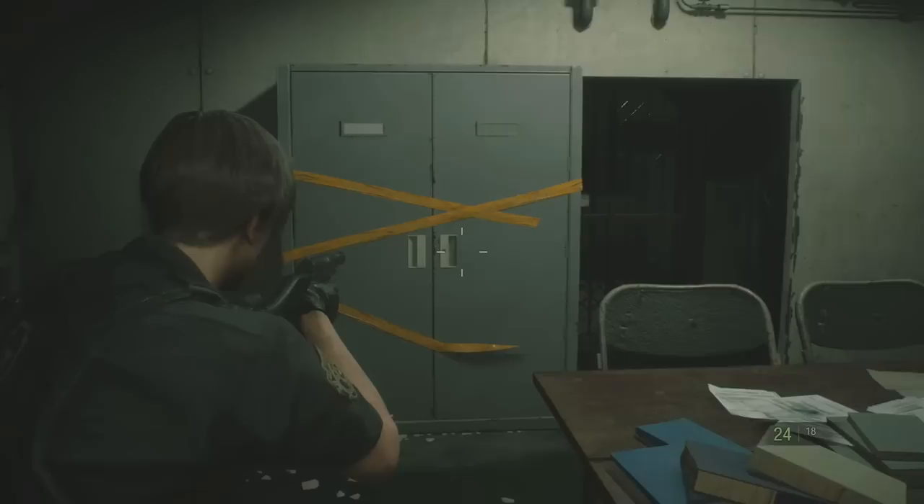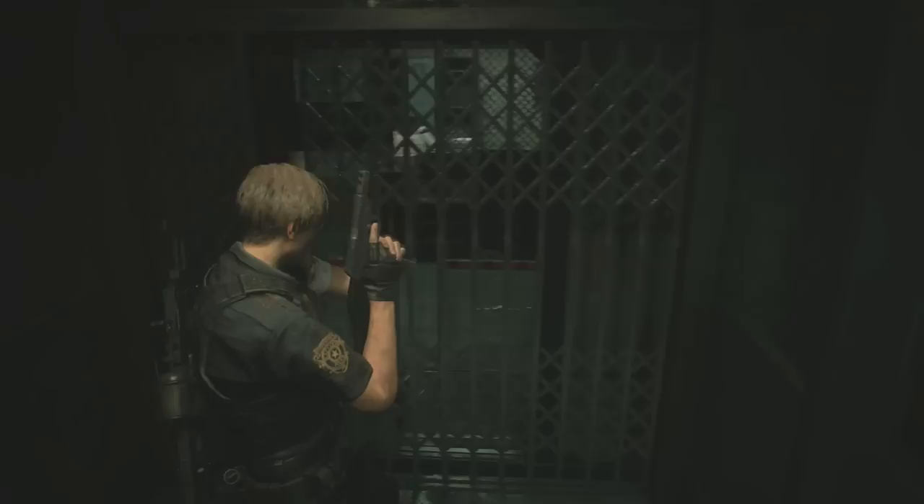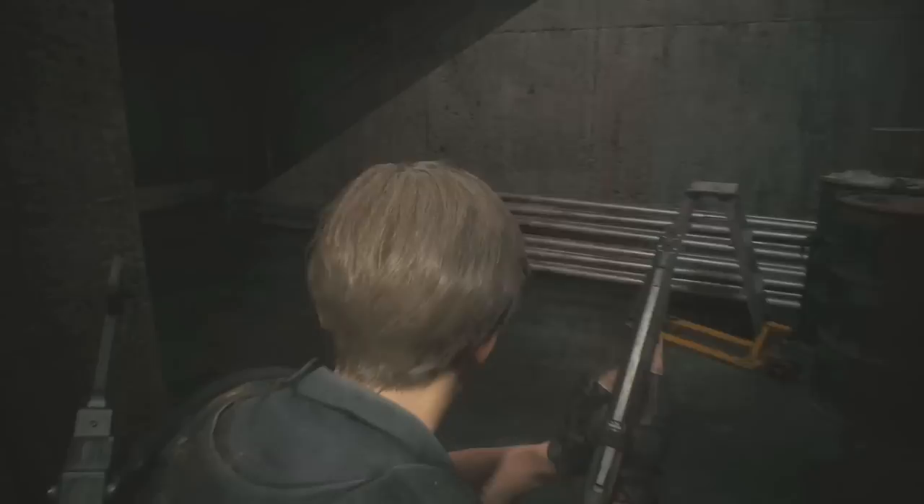Once in the room, interact with the shelving unit in the back. This will allow you to move it to the side, revealing a secret location — an elevator shaft that you can now ride up.